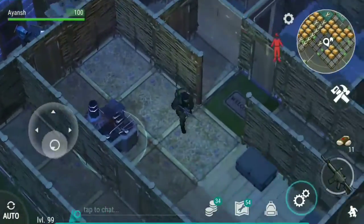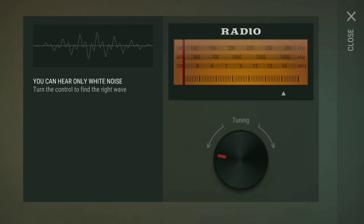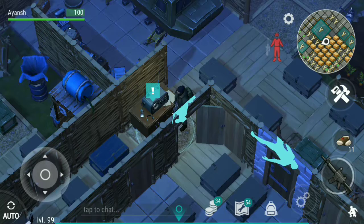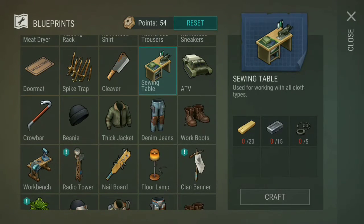Let's go to the CB radio and look if there is a dealer approaching us. Hey, there are two here! The dealer wants a swing table. What does a swing table require? This thing — holy moly, we can make it.